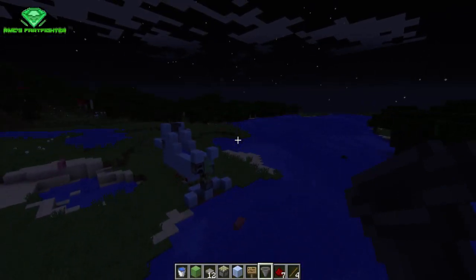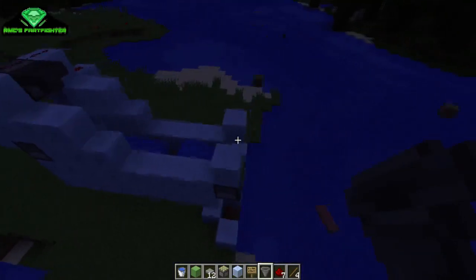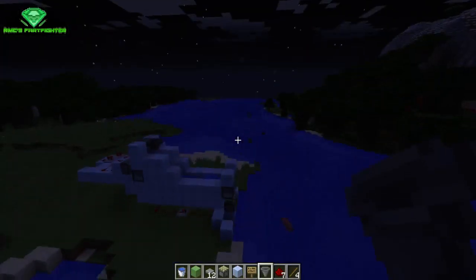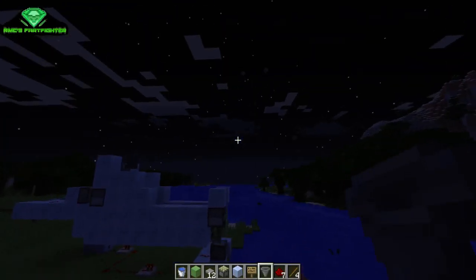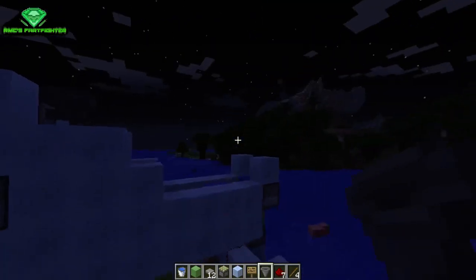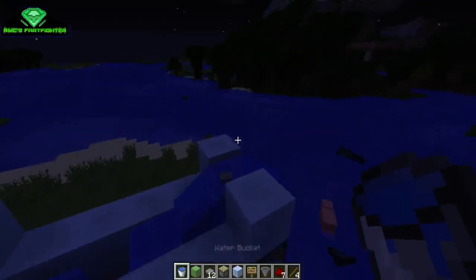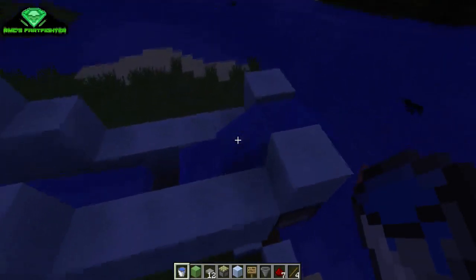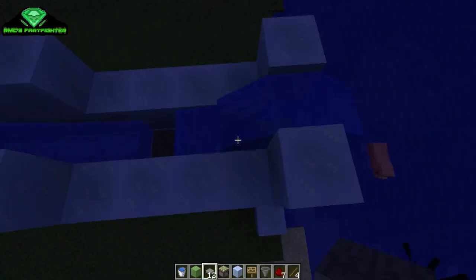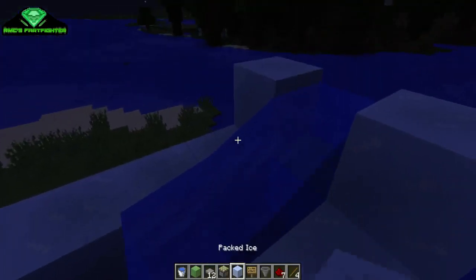Look at that — item fountain! That's an idea: if you put it on the ground with a hole into the ground, items just pop out. This absolutely rocks — this absolutely rocks!